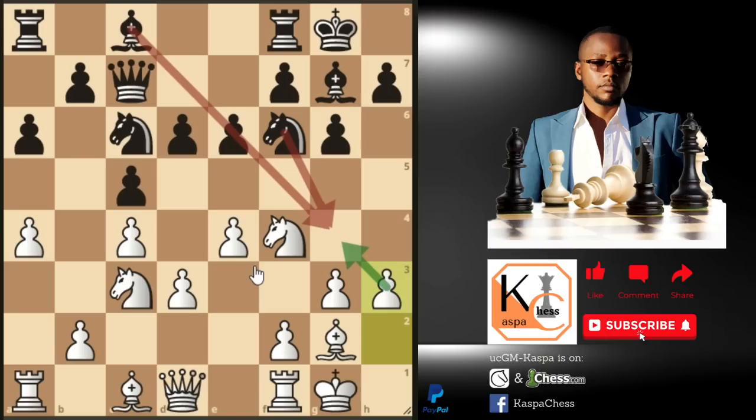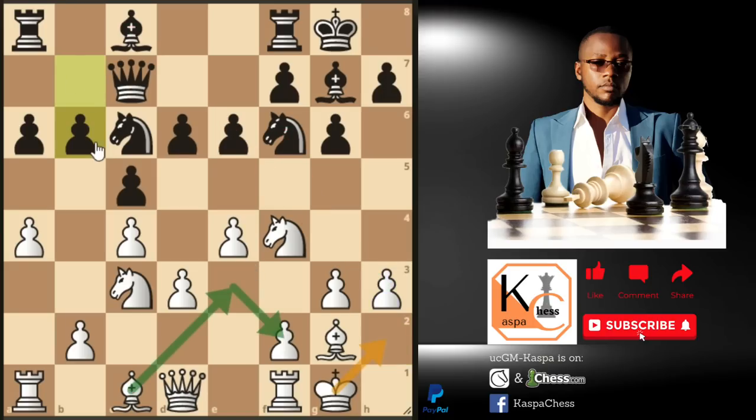After pawn to h3, black may respond with pawn to b6. It's hardly easy for him to make sensible moves here — that's why you see black making these short moves, because he doesn't know the right continuation. Bishop e3 — the final destination for our dark-squared bishop will either be f2 after our pawn goes to f4, or h6 to pin black's bishop on g7 to the rook on f8, supported by our queen which will soon go to d2.